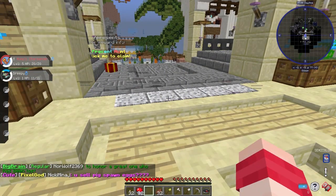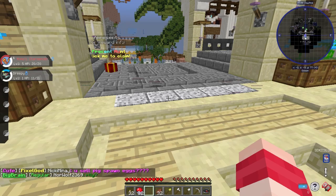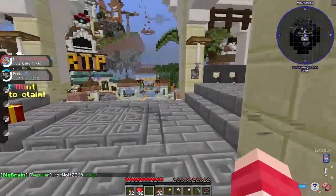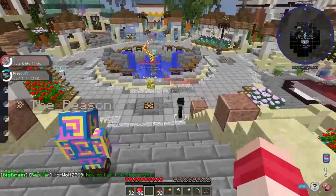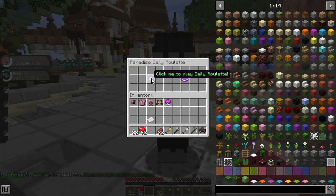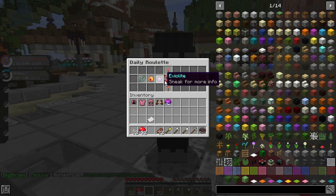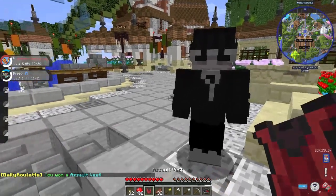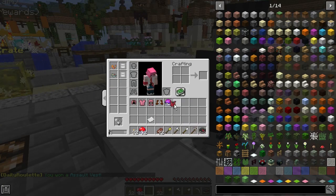It looks like someone just gifted me a Dreamy, which I truly appreciate. I plan on making a let's play with Envy and we'll be streaming on Twitch. You can join the server this Saturday. There's also a daily roulette — I'll click it and see what I get. Maybe something nice like a competitive item, a Life Orb or Leftovers.